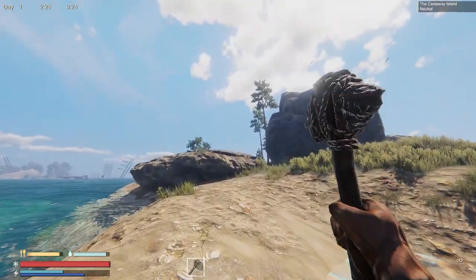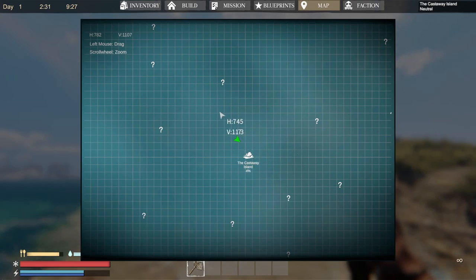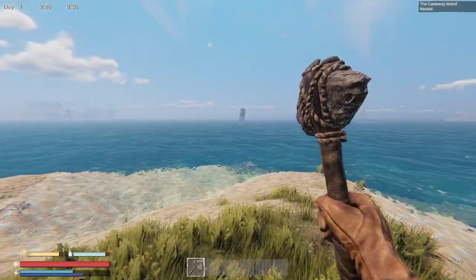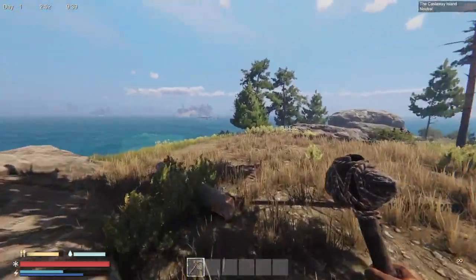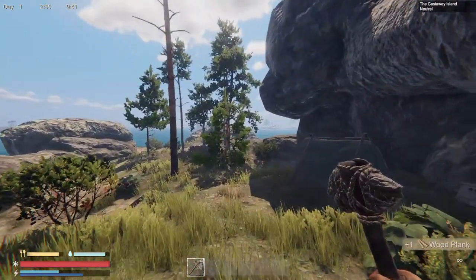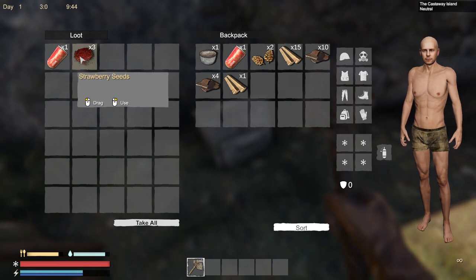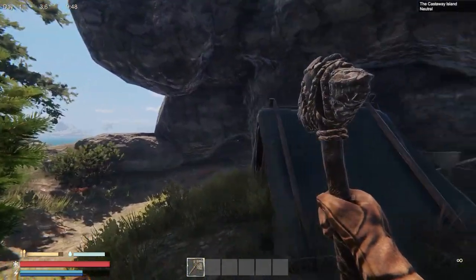There is a map and all these little question marks are areas I haven't explored yet. There are going to be different factions, so we'll have to find a place to set up home. There's a percentage here which I believe explains how many resources I've collected off this particular island. There are crabs too, but I haven't figured out how to cook them yet. I'm going to gather up some resources — we have a little camp here, and it actually gives me strawberry seeds.